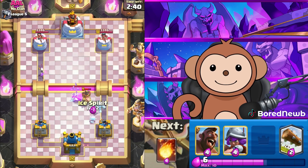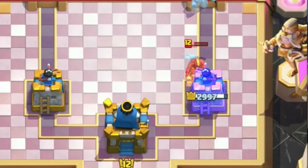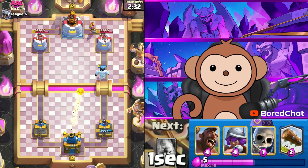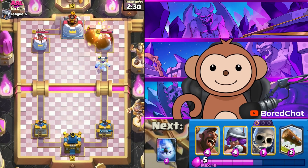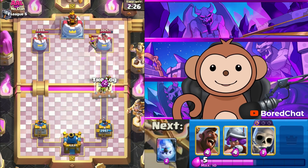I think we got plenty of time for Ice Spirit — he's still gonna get a hit though; I should have done Ice Spirit way earlier. Let's get some Fireball value on this. I can Log this — oh, that was a late Log.